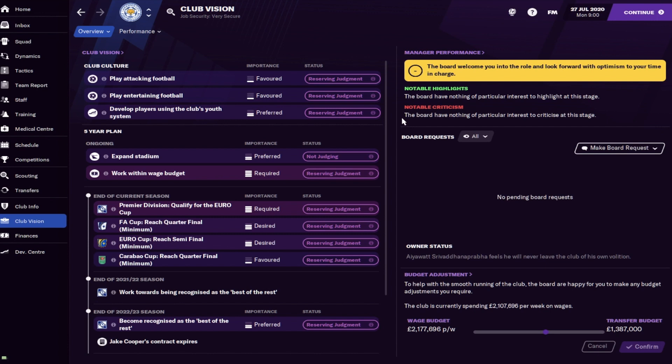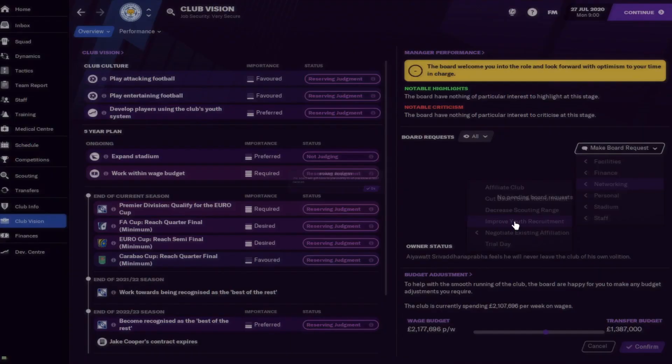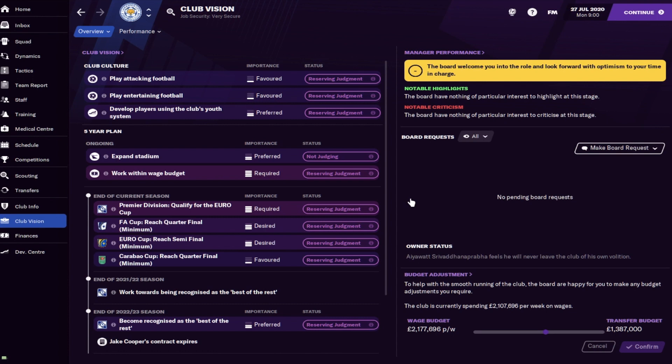It's always a good idea to go to the Club Vision page - this is where you see what the club wants you to do, what football they want played, and what they want in the current season. There's also a Make Board Request button - it's always worth trying at the start of a season to get whatever you can from the club unless they're in financial crisis. We think we need youth recruitment improved, so we request it and in a few days the board will respond. One warning: there may be an option saying 'if you don't grant my request I'll have to leave' - don't ever click that, because nine times out of ten the board will just say okay, goodbye.